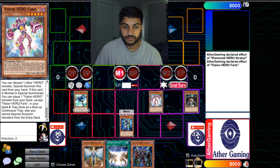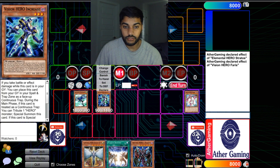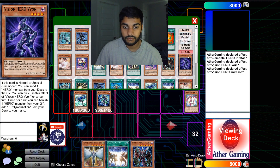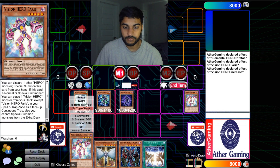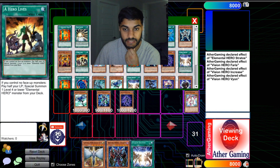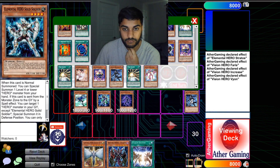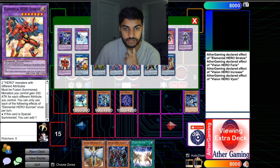We're going to use Increase to special summon this guy, then use Increase's effect to special summon Vion. This guy's effect is going to go ahead and send Shadow Mist to the graveyard. Now I'm thinking about whether there's a possibility to trigger Shadow Mist in the graveyard — like to reborn it — because I really want to get the Mask Change.